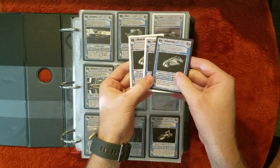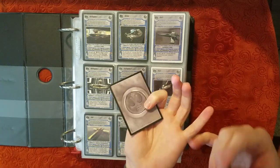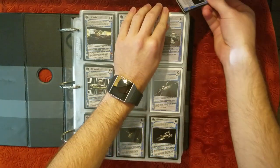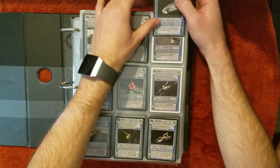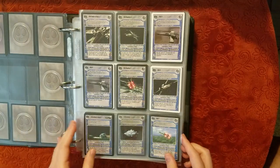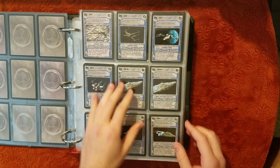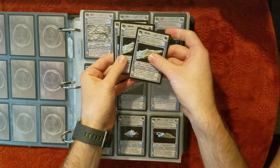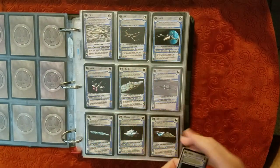Wow, nice shape. A bit of a scratch on the front one, but the white borders are pretty good. Some white on the back, I suppose. Red Five — oh, he's on the next page. A couple of Home Ones — a few Home Ones. I feel more than one in there. Three there and one there. Four Home Ones — awesome.